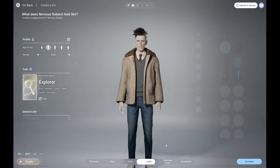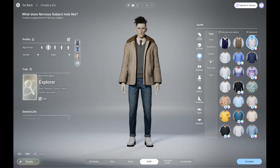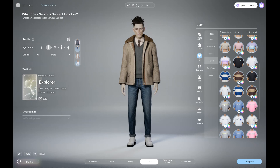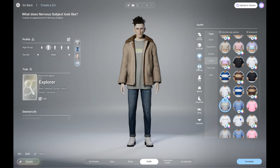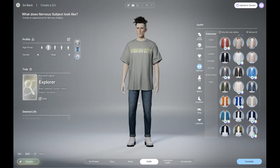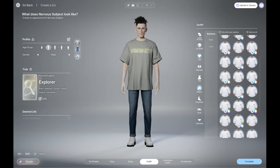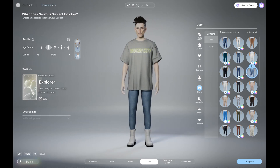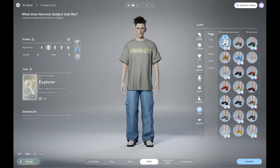Now let's choose an outfit for him. We're going to start with some t-shirts — I want an oversized t-shirt that is going to hang out. Let's take his jacket off so I can see it. "Broken City" — I kind of like that. And the skinny jeans are not right for him, so let's go ahead and choose some non-skinny jeans.